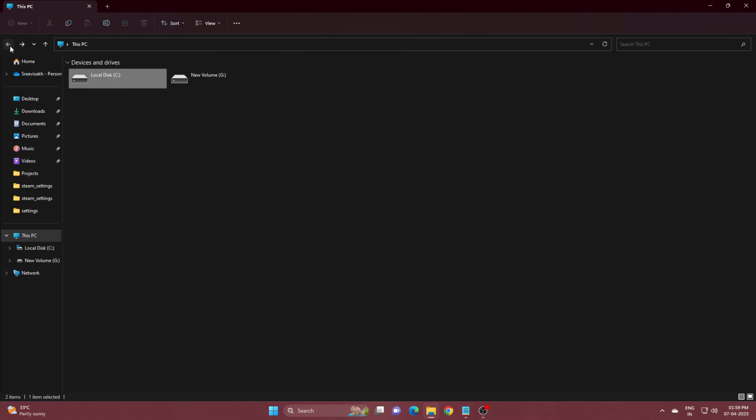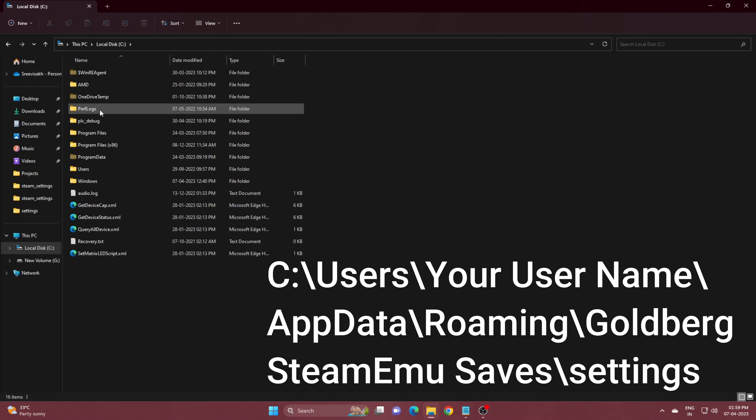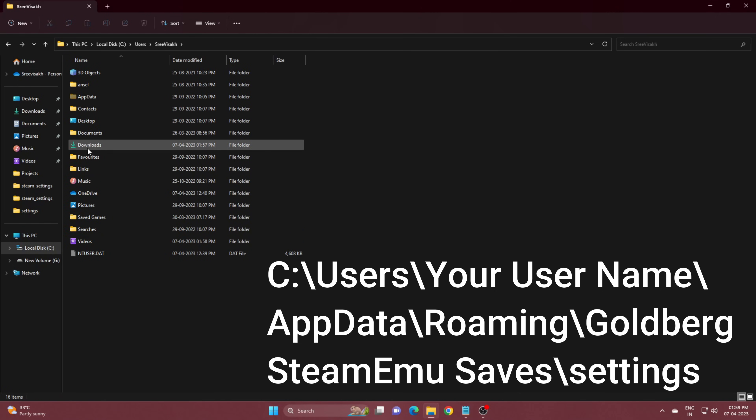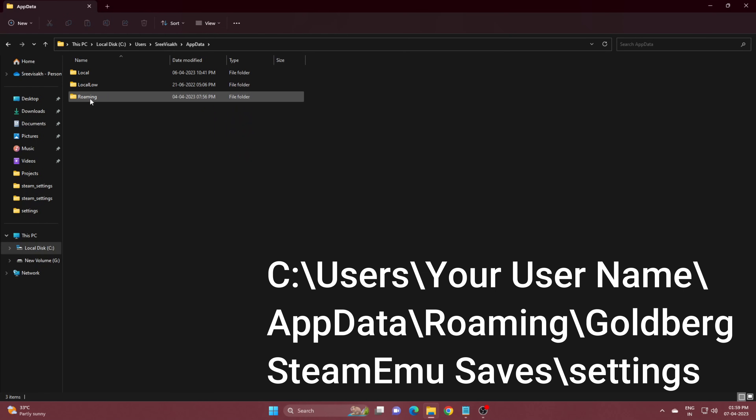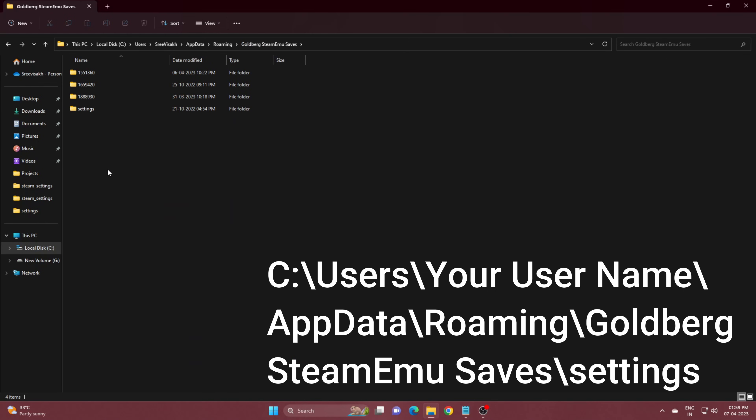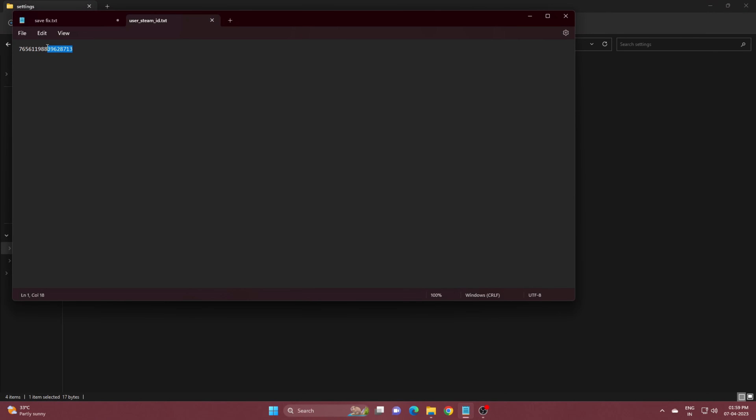If you don't find the folders, you must play the game at least once to create the needed save folders. After finding the text file, open it and replace the text with the number you copied.